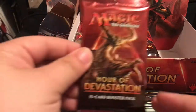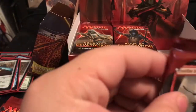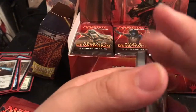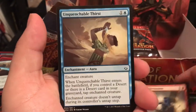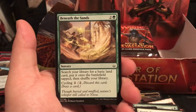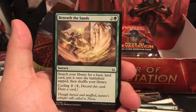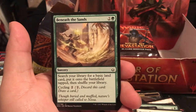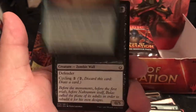Frontline Devastator, Unquenchable Thirst, Mummy Paramount, and Beneath the Sands - a Sorcery for 3, search your library for a basic land card, put it onto the battlefield tapped and shuffle your library. Not bad if you're just trying to build up your mana pool as quickly as possible. Early game, Beneath the Sands would be really nice.